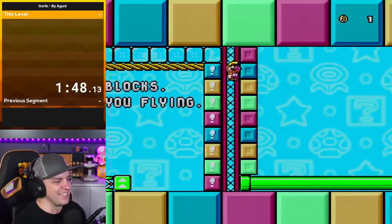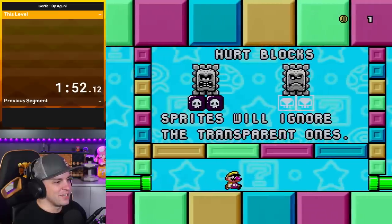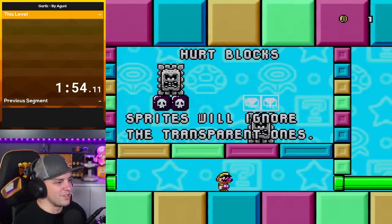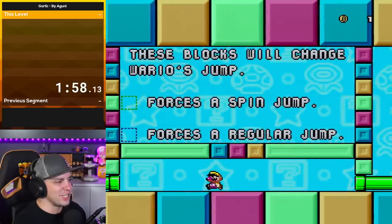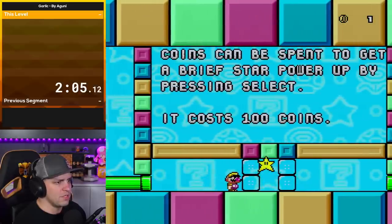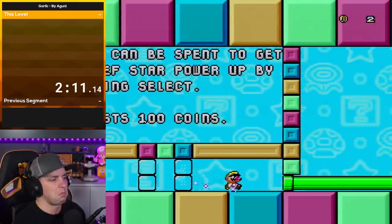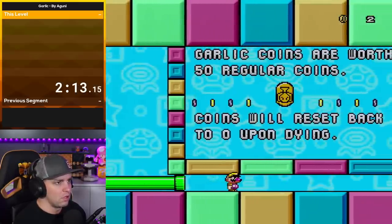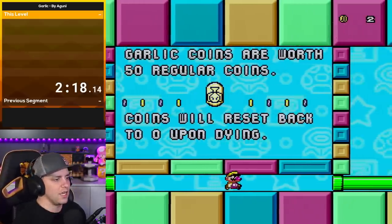Booze blocks — they send you flying. Sprites will ignore the transparent ones, but they'll hurt us. These blocks will change Wario's jump — force is a spin jump, and force is a regular jump. Coins can be spent to get a brief star power-up by pressing select. It costs 100 coins. Scarlet coins are worth 50 regular coins. Coins will be reset back to 0 upon dying.